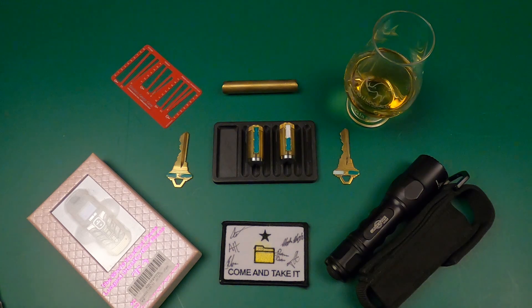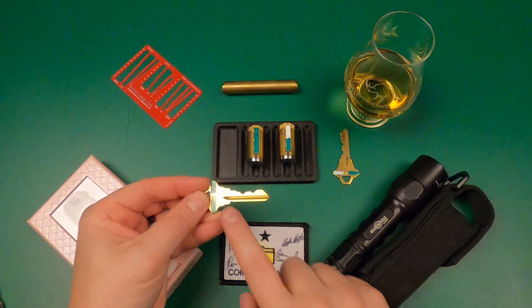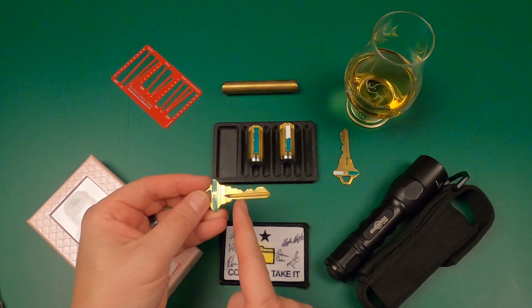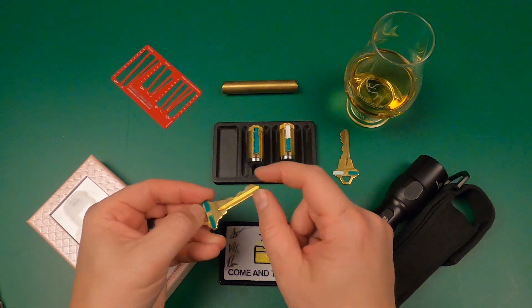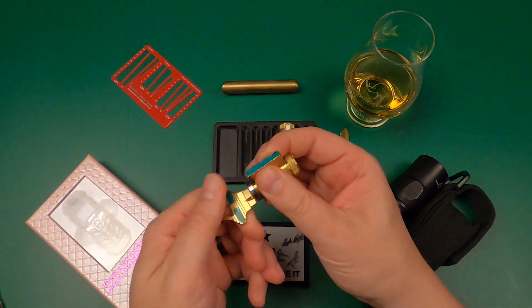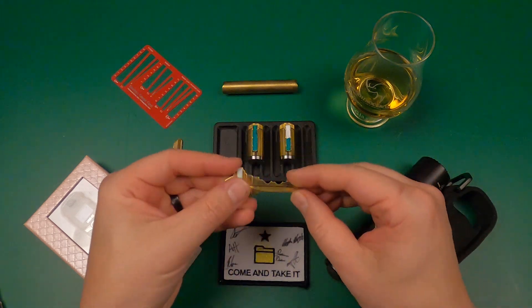Do you think you figured it out? Do you have the solution? Let's go step by step. Key number one: the green key for the green door. The bitting of this key was 3-8-4-6-1. Don't know if that last one tripped any people up — might have thought it was a zero. 3-8-4-6-1 indeed operates this lock.